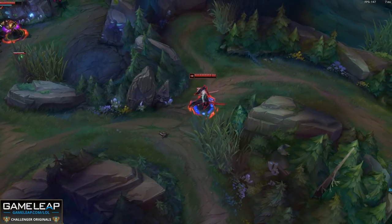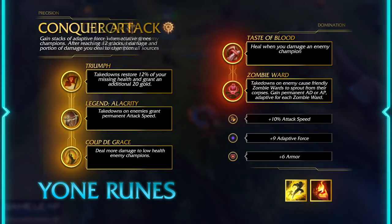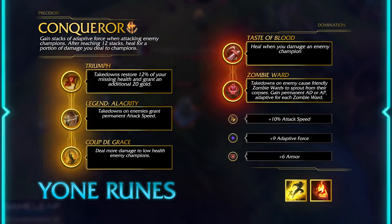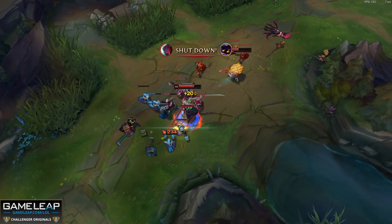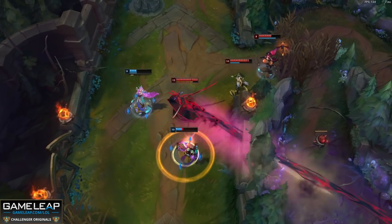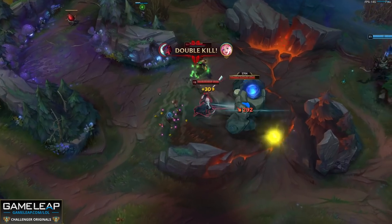In easier lanes where you can win early and potentially kill your opponent you have two options. Press the Attack gives you the most kill pressure early on, or you can take Conqueror which is the best scaling keystone and one of the reasons why late game Yone is impossible to beat. You don't have that much power early with Conqueror so take it in lanes that are more passive, knowing you can scale for free. With PTA or Conqueror, take Taste of Blood and Ravenous Hunter, start with Doran's Blade, and in every rune page take Attack Speed, Adaptive Force, and Armor or Magic Resist depending on the matchup.